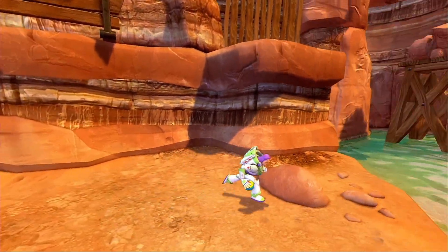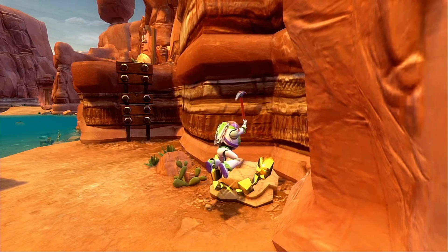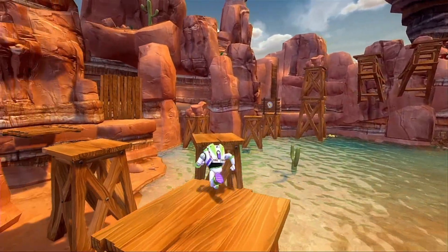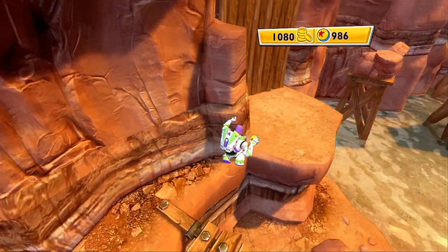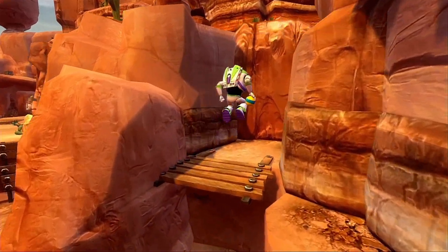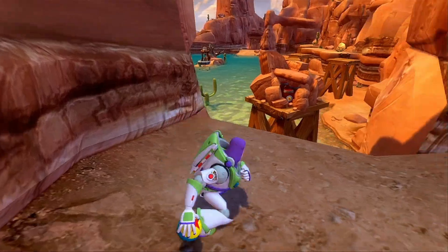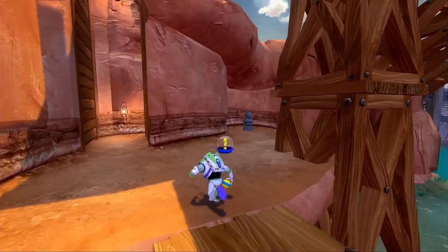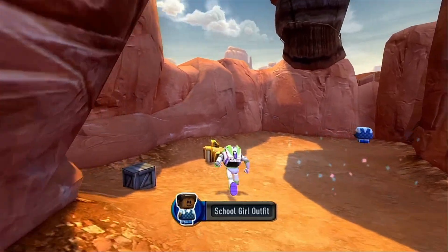We got a schoolboy outfit, and some more gold. We're probably gonna need it if we want to buy that haunted house. We're already at 1,080, which is probably the resolution of this video. We still have to aim directly at the ball symbol — we can't just throw it at any angle, unfortunately. But we got a dodgeball hat, butterfly hair. We got a schoolgirl outfit.